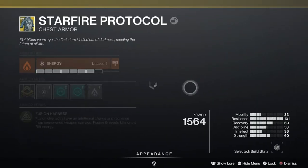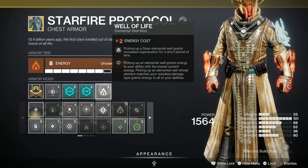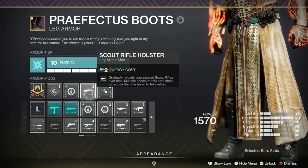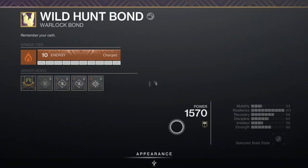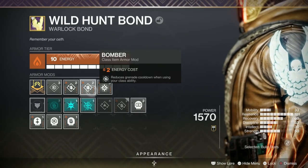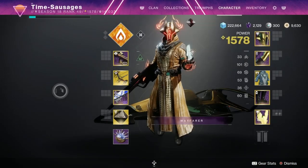For my Starfire Protocol chest, I've gone for Protection with Thermoshot Plating twice, and Well of Life to add to the duration for the healing. For my Boots, I've gone for Seeking Wells to hoover up all those Elemental Wells, Scout Rifle Holster, Invigoration and a Resilience Mod. Finally for my Bond, I've gone for Explosive Wellmaker — because Rapid Explosions create even more Elemental Wells — and Bomber for Grenade Energy Cooldown, plus a Resilience Mod.